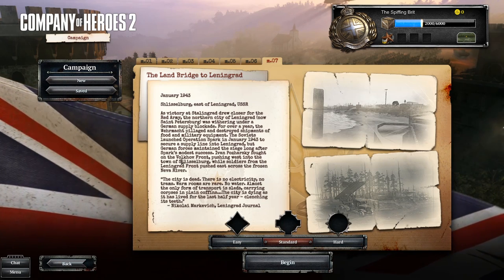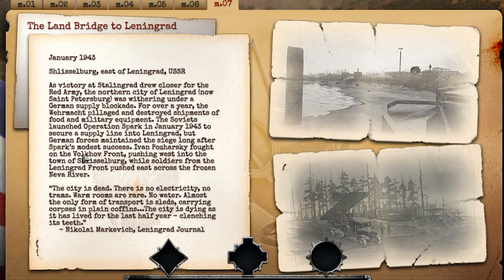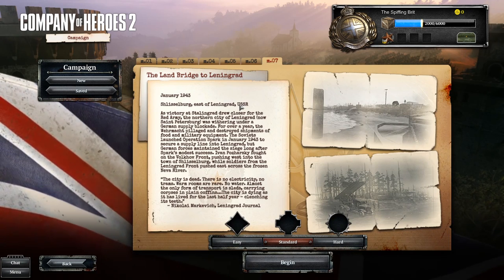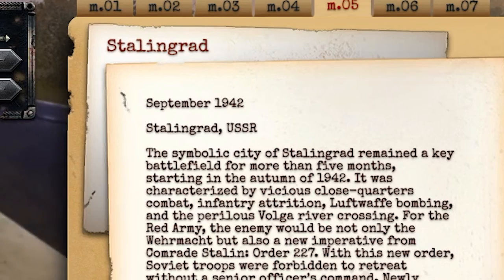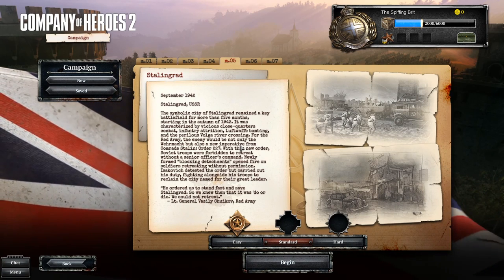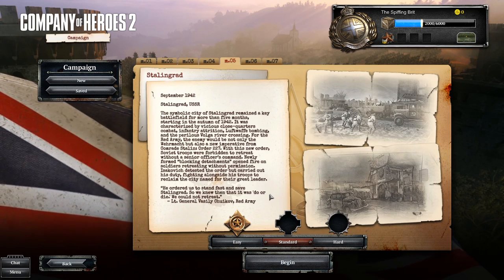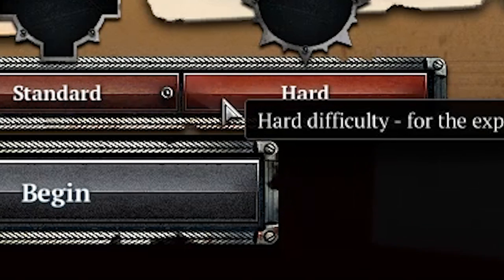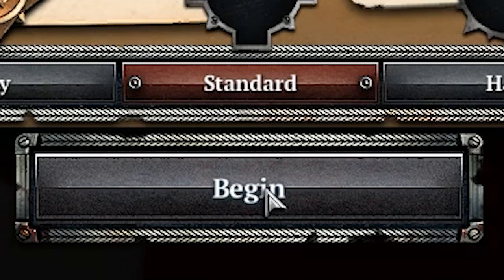We're going to be playing on the Soviet campaign today ladies and gentlemen. It's one of my favorite campaigns and for some reason it's also perfectly balanced. We're going to be playing in Stalingrad, a absolutely fantastic mission from the campaign where effectively you just have to force some Germans out of Stalingrad. It's a bit of a challenging one and I'm going to be playing it on standard difficulty.